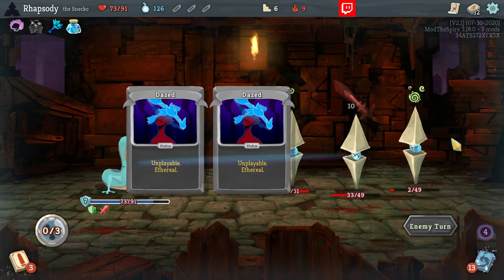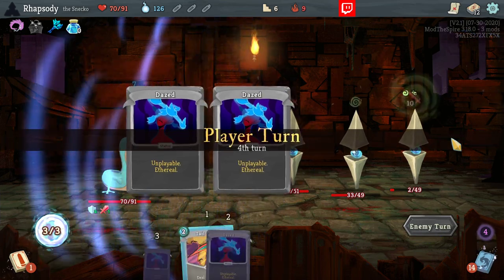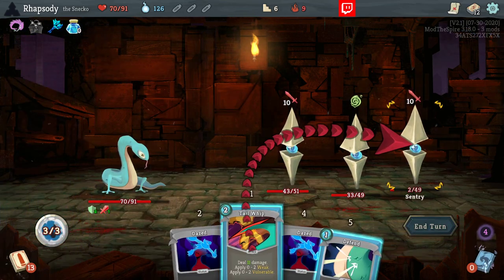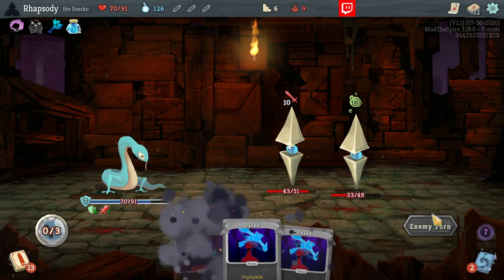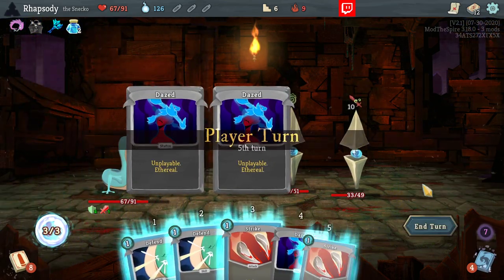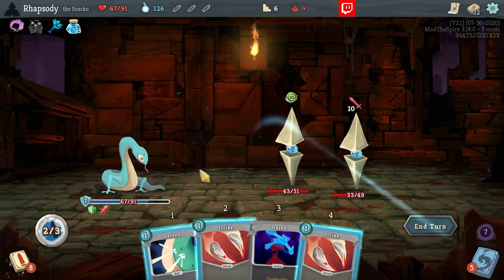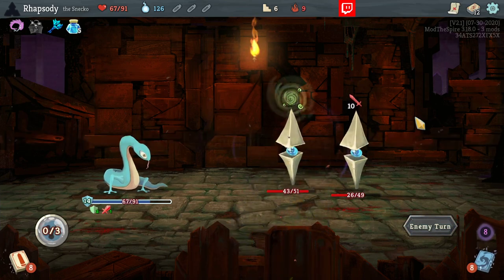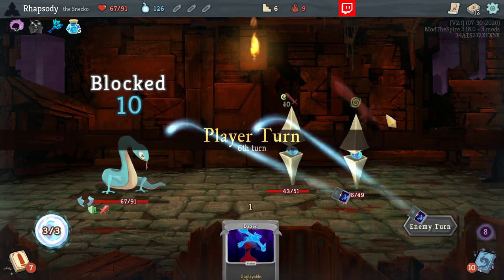Unfortunately, I was really relying on drawing that defend next turn. That's the reason I checked the draw pile during combat — something that I am clearly not off to do. I love that chain of comments that just points out when I looked at the draw pile for the first time each combat. I've been looking at my draw pile a little more commonly as a direct result.